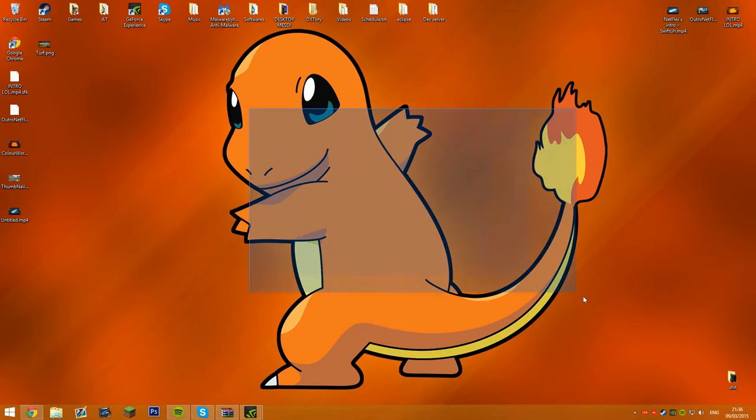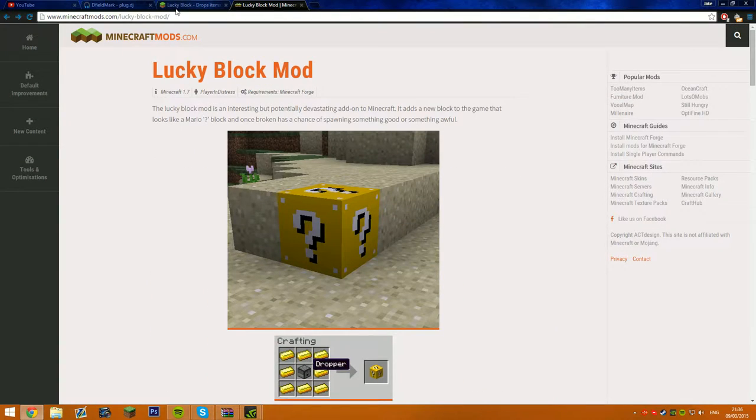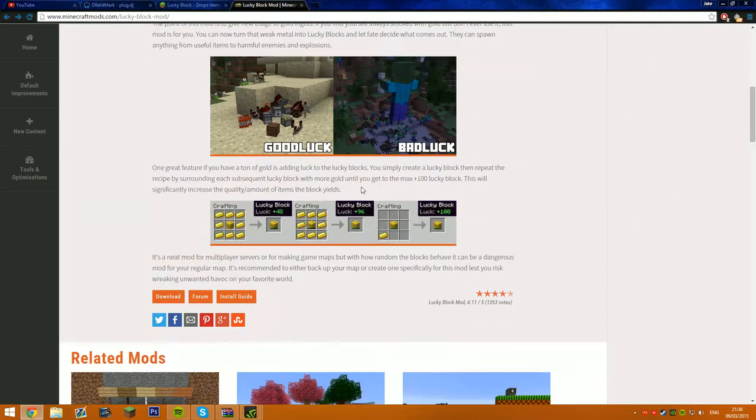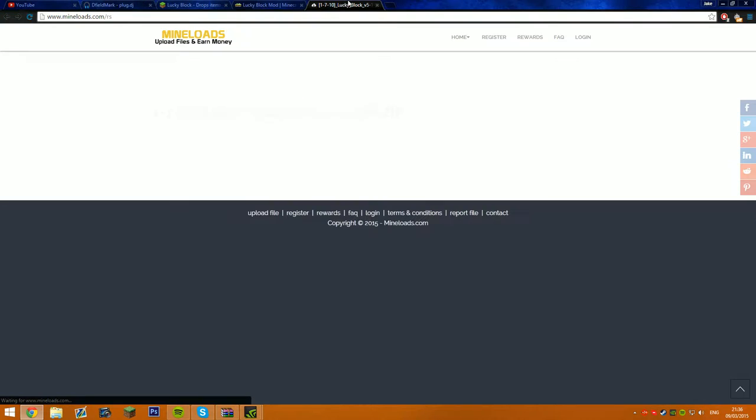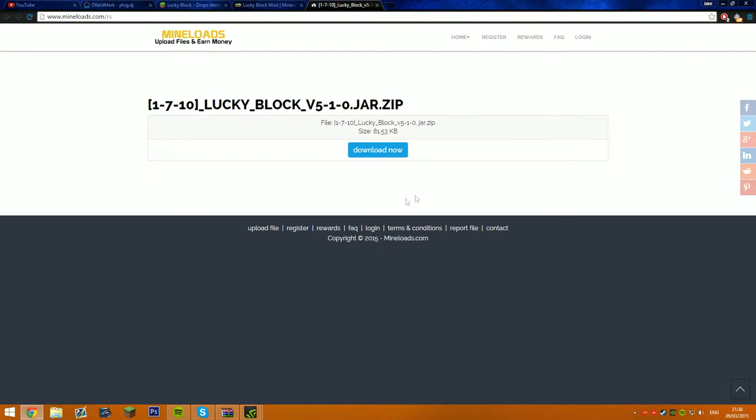Hey guys, Netflix here again with the installation of Lucky Blocks. What you're going to do is hop into your Google browser and use this link, and you're going to click download right here. It'll take you 10 seconds - five, four, three, two, one - and then click download now.